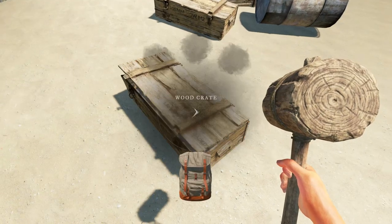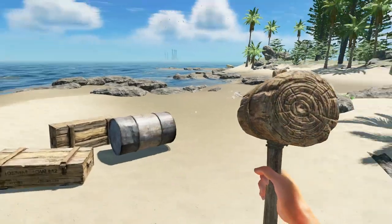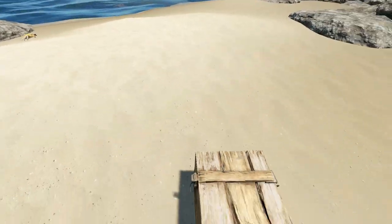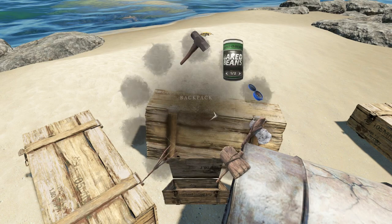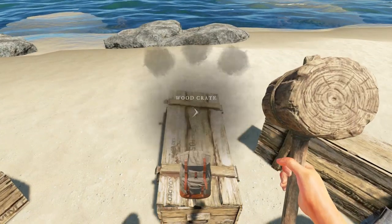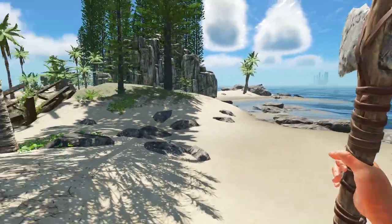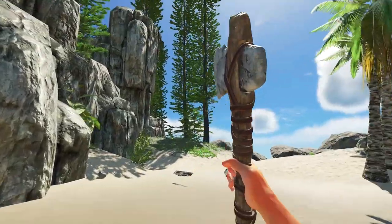Okay, let me see what I can store over here. This crate right here will be for extra tools that we find along the way. We've got lashings, we've got rocks in there. I will make an effort to run around the island and pick up all the rocks — we do have a lot of driftwood here too, which is pretty useful. We already established this was for building materials so we'll throw a tarp in there.